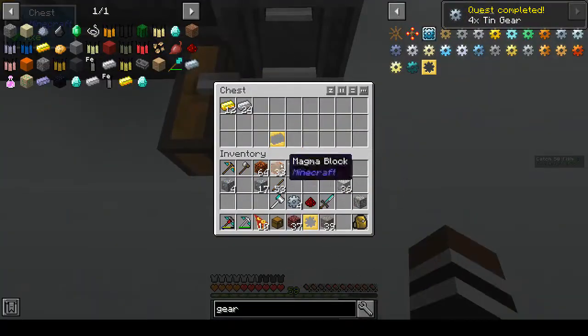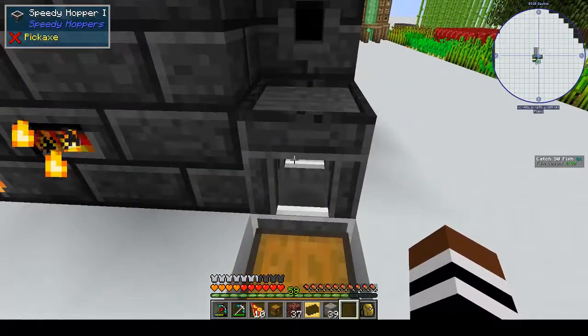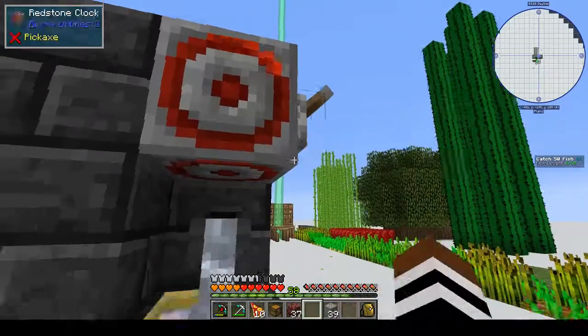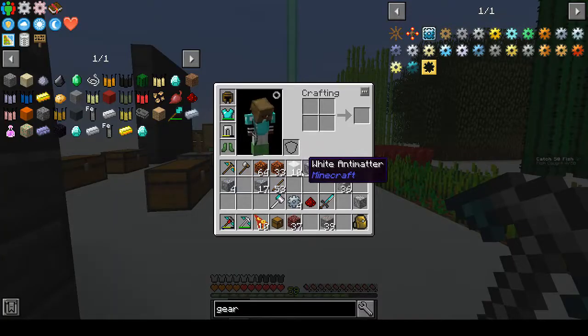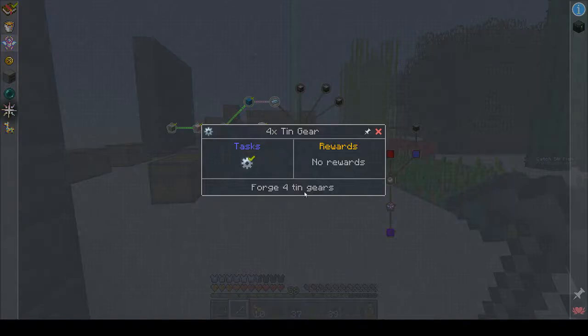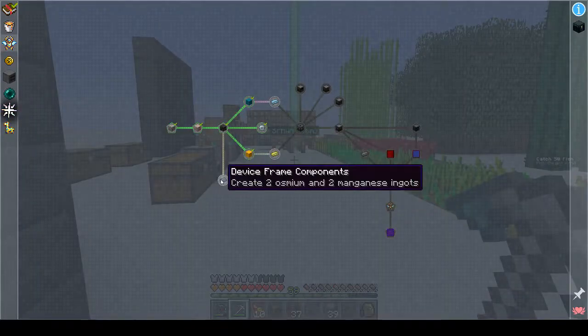We can take our tin cast out and put our ingot cast back in, and then we can turn the tin into ingots. Okay, let's see - did we get anything for that? No reward. Okay, no worries.